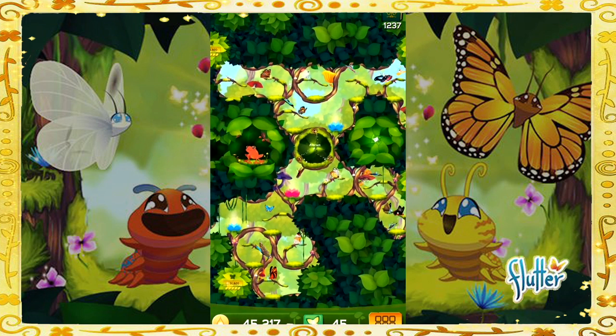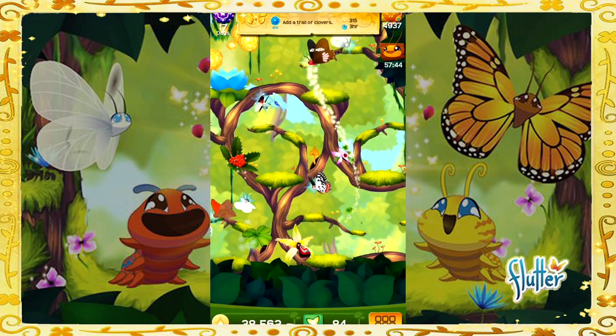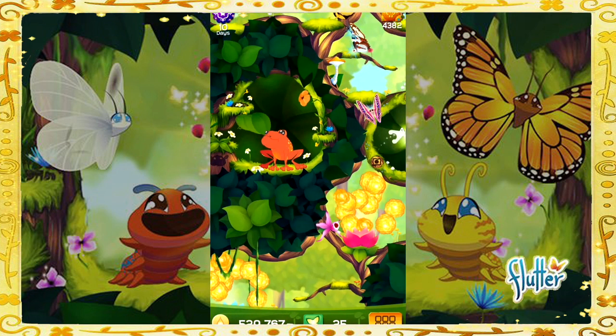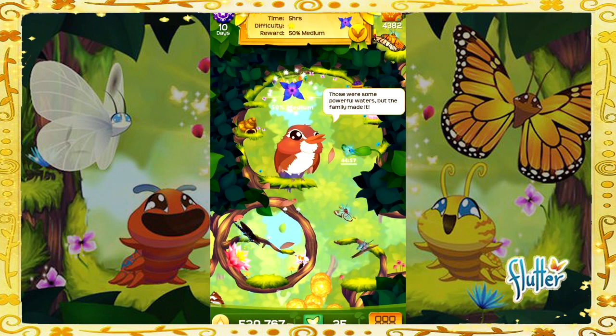When the game was first released, that was pretty much all there was to it, but they've added so much to the gameplay, including a frog who gives you attract flowers if you feed it, and a bird that will send your butterflies out on missions for all kinds of rewards.